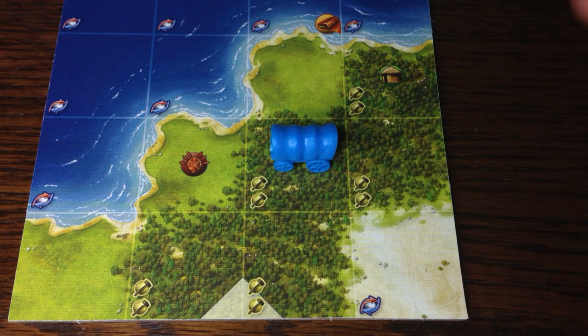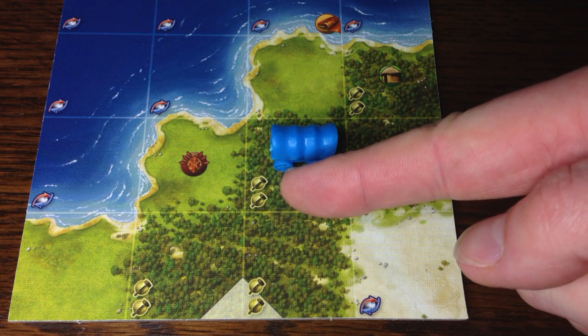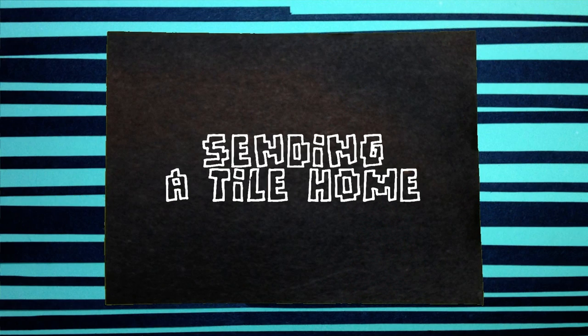One of the abilities your scouts have is that any square they're placed on will act as part of the outskirts for a city of your choosing for the turn. It doesn't have to be the same city every turn, but it can only be one city in a single turn. Any of the icons on the square that the scout sits on are therefore considered to be part of the city and can be collected or harvested accordingly. This is known as sending the tile home.